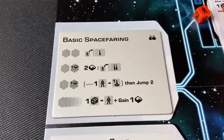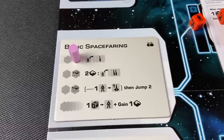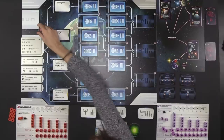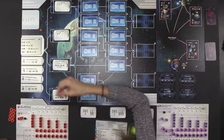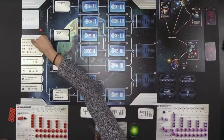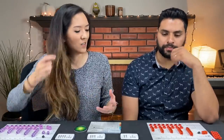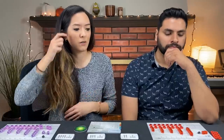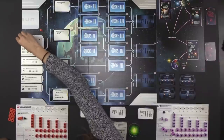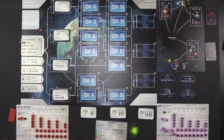Like I was mentioning, at the start of the game these are the only four actions available to you. Action spaces look like this. When you take an action, you place one of your action markers on one of those action spaces and carry out the action. You must always move your marker to another available action space on your turn. The topmost action in the basic spacefaring menu is the ability to research a level one technology. Anytime you see the person symbol with a one, two, three, or four, that is a researching action telling you what level of technology you're allowed to research.